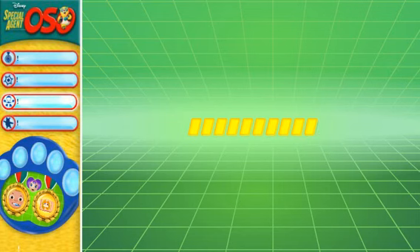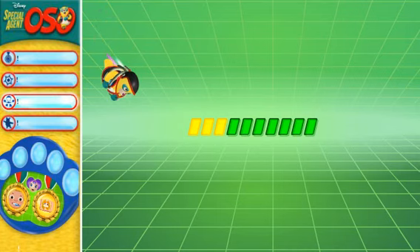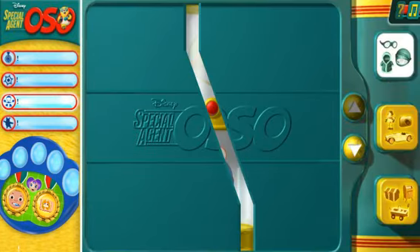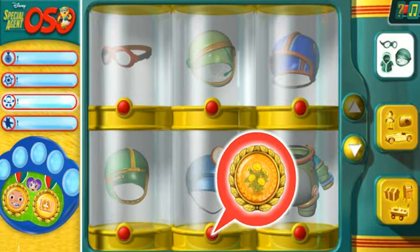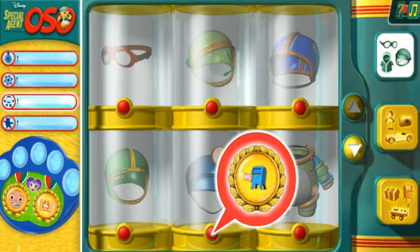These are the Digi-Metals! This is where we keep all of the special agent gear. You can use everything you see here in the Oso Scene Maker. There are outfits!